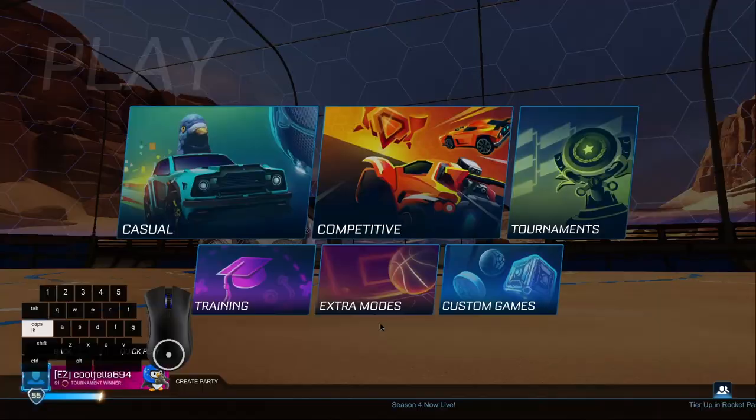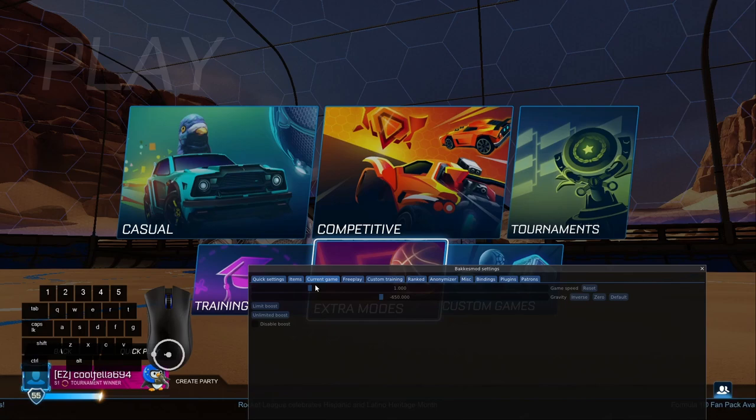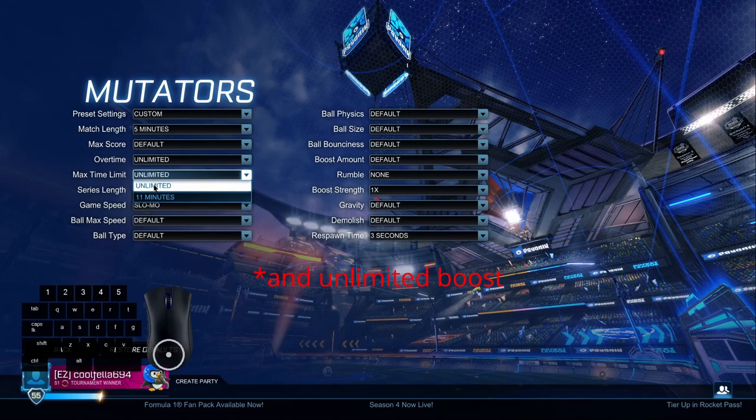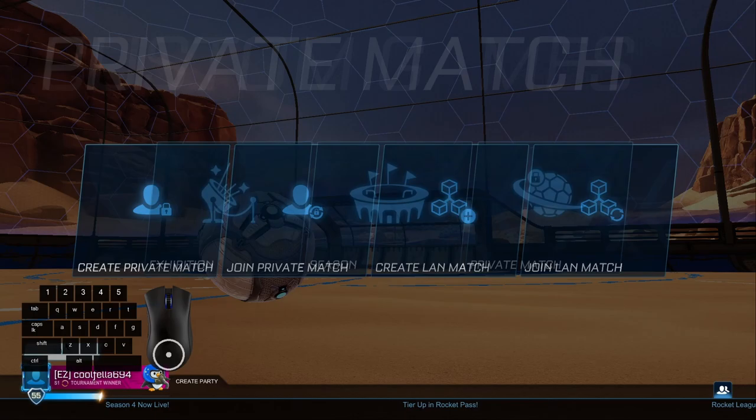Now we want to know how to apply what we've just learned. The best way to practice is to go in slow motion. I have practice mode because I'm on PC, so I can make the game into slow motion. But if you don't, go into custom games, private match, create, then go to server settings, set game speed to slow mo, and max time limit to unlimited. Then join the game. For now, I'm going to do it in free play.